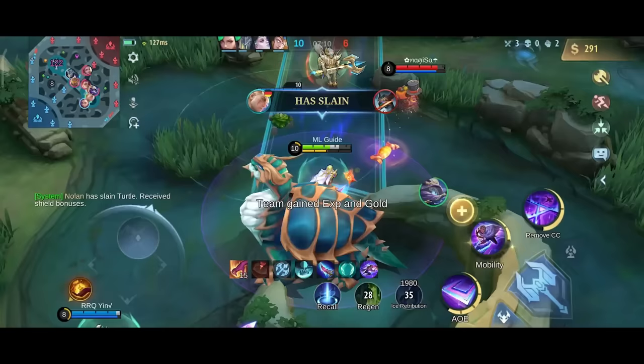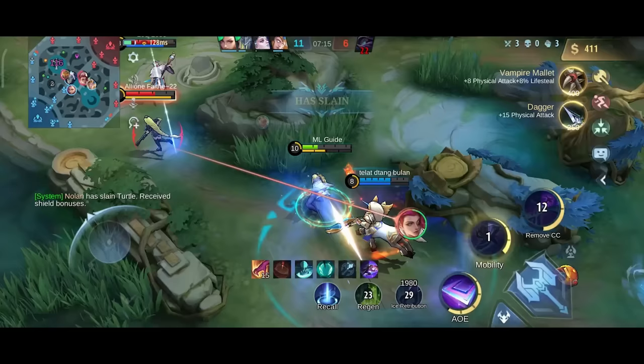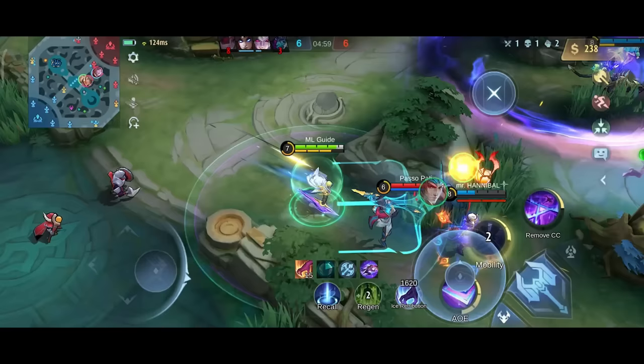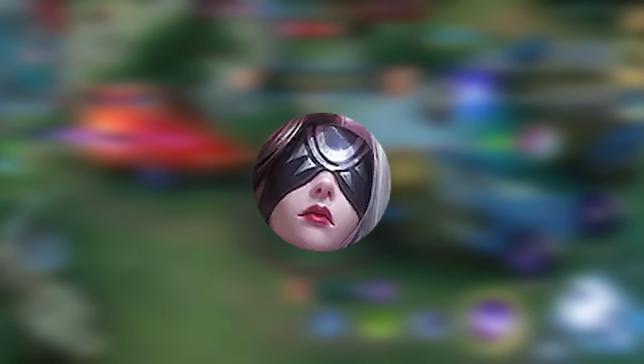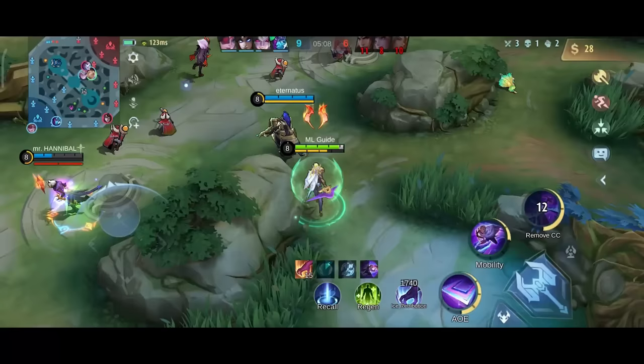Now, which heroes can he counter? Generally he counters all immobile heroes who are squishy. This includes marksmen like Clint, Leslie, Hanabi, Leila and Mia; mages like Gord, Faza, Eve and Eudora; or supports like Florin and Estes, as they can't heal before they are dead.